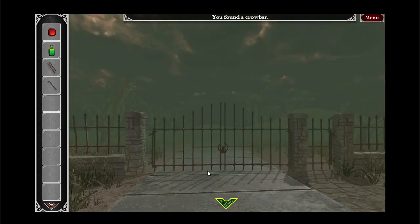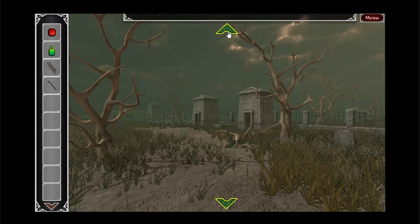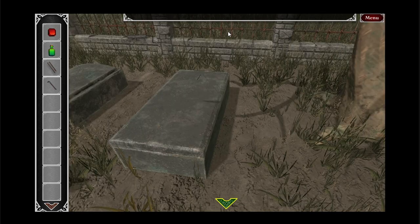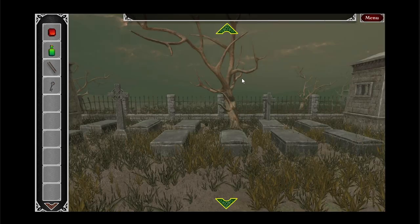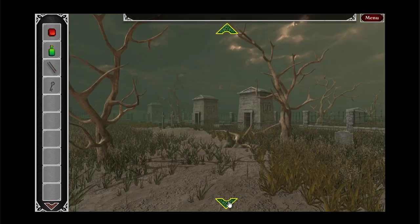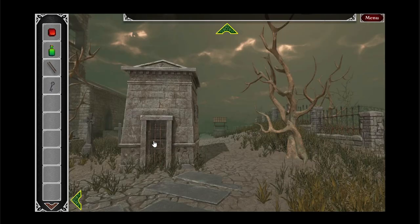Oh wait — I totally missed this, didn't I? A crowbar! I think that goes with this casket here. Iron Key. Maybe I'll find where this Iron Key goes, and then I'll stop it there, because I think we have a decent idea of the game.